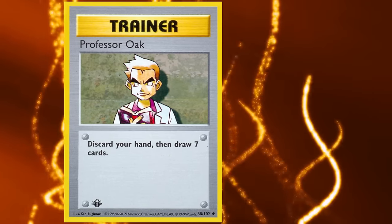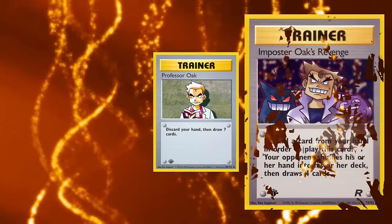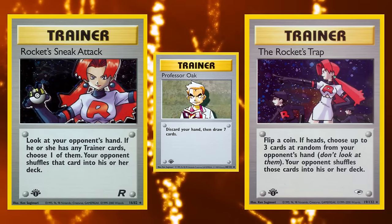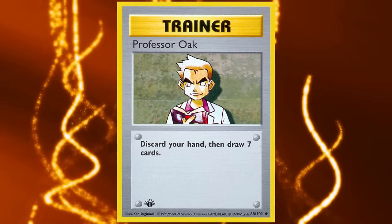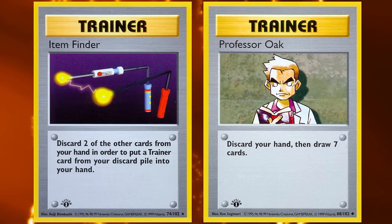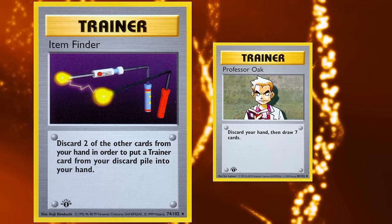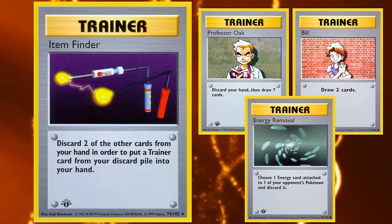At the end of Generation 1, Professor Oak saw play in the Trapper deck, helping to turbo through your deck to find Impostor's Oaks Revenge, Rocket's Sneak Attack, Rocket's Trap, and the basic Pokémon and energy you need to end the game once the hand loop is achieved. Despite discarding your whole hand sounding costly, three other cards help recycle discarded resources: Item Finder lets you discard two cards and add a trainer from your discard pile, allowing you to reuse powerful staples like Professor Oak with a dead hand.